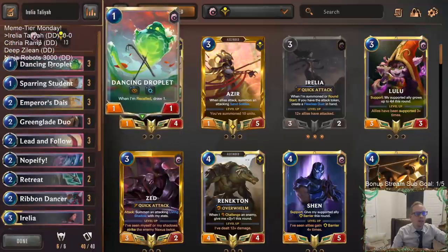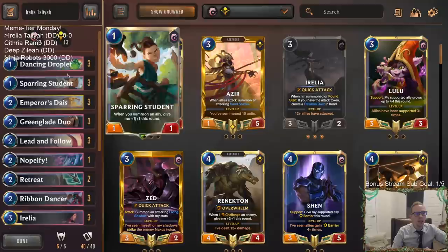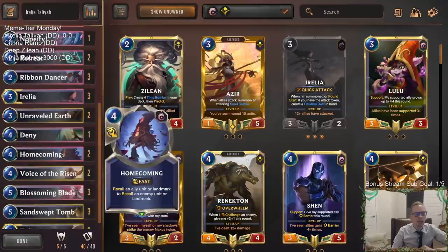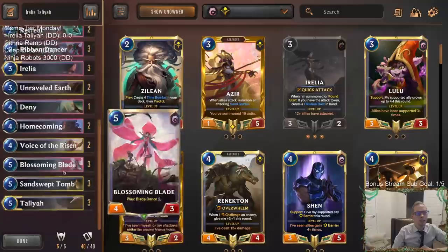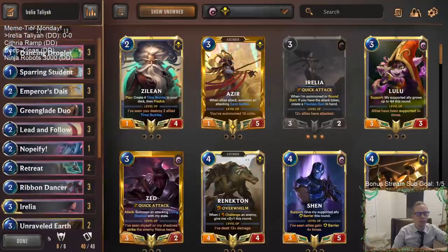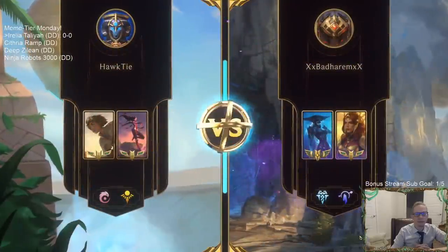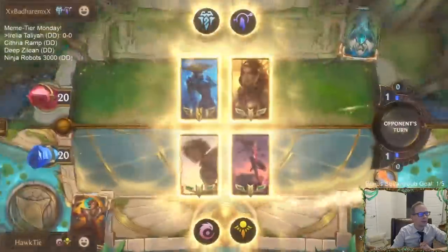On the Ionia side we have Sparring Student and Greenglade Duo — these cards love when you attack with a whole bunch of stuff. Dancing Droplet is a good elusive attacker: if we have Sand Swept Tombs in play and don't want to attack with something else, we can attack with the one-one elusive and get five-twos coming along. With Droplet we'll have Lead and Follow and Retreat for card advantage and protection. We'll go ahead and try it out — five games in normal on Meme Tier day.